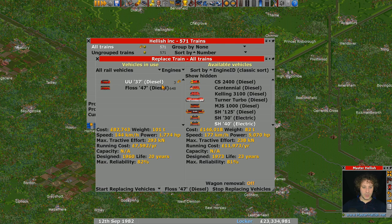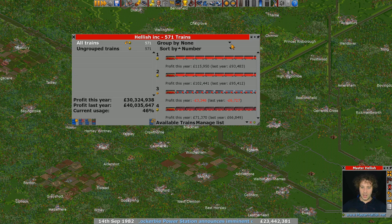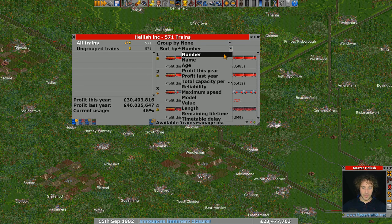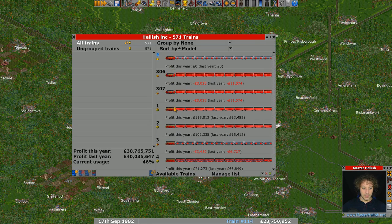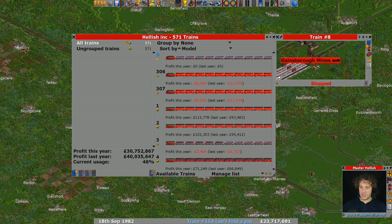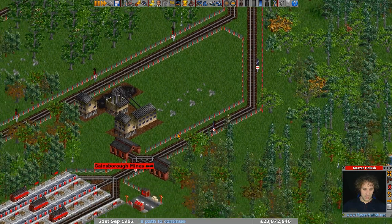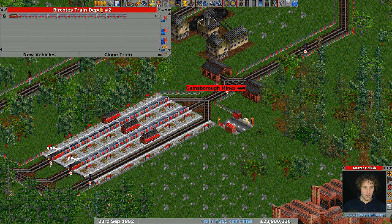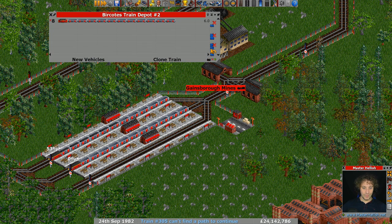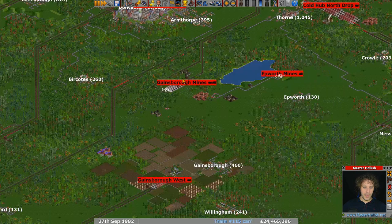Sorting by model — there are our three unconverted trains. One of them is stationary, so let's check it out. It turns out it's a train we stopped, so we'll just sell it. Done — jobs a good'un.